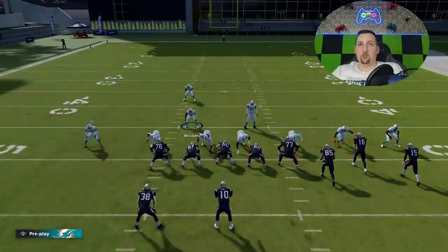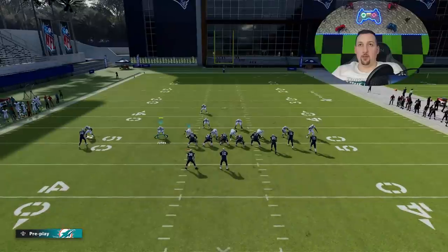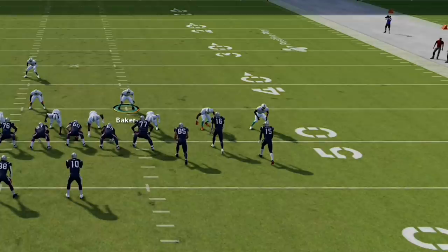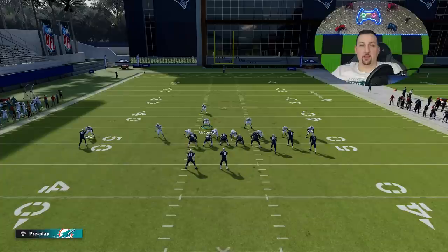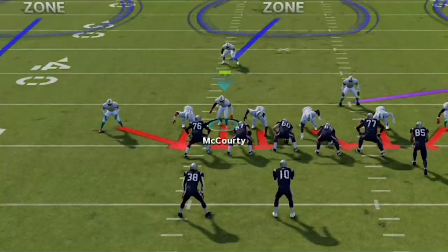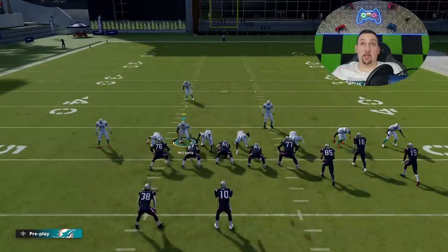Now there's a really easy blitz setup out of this as well. All you have to do is blitz either one of these guys off the side, or blitz both — which is something that a lot of people do. You can send the house and blitz both these guys. If there are three receivers on the right side, you can make one guy the curl flat and just send some extra pressure. It works best if you slant your defensive line out. You just have to start with this guy down here in the box — bring him down every single play.